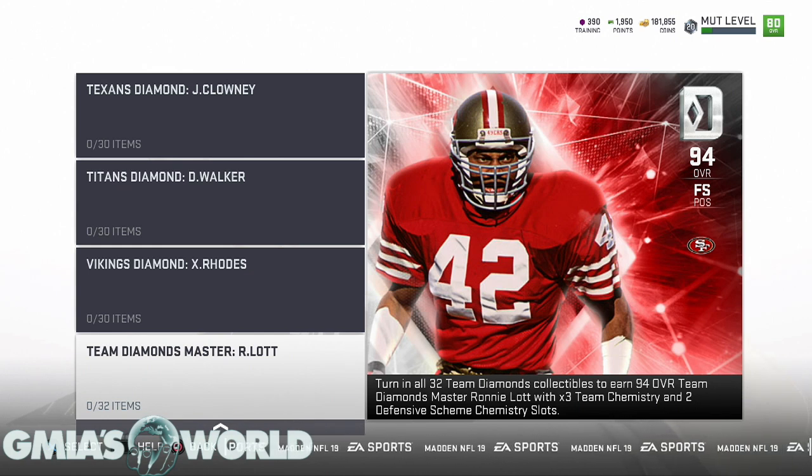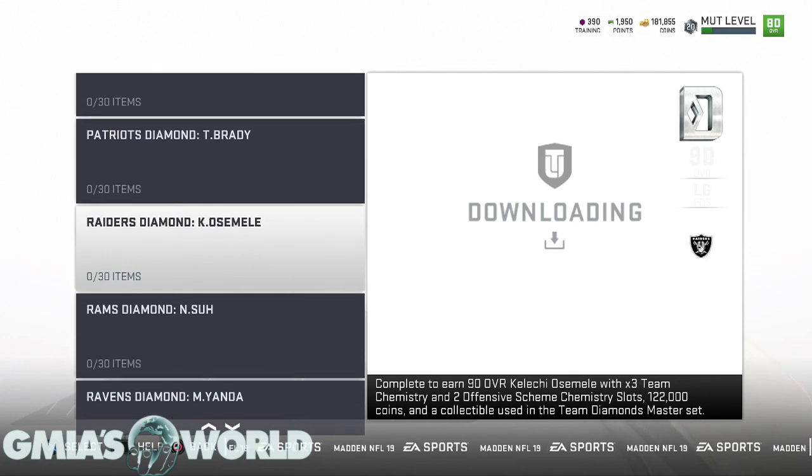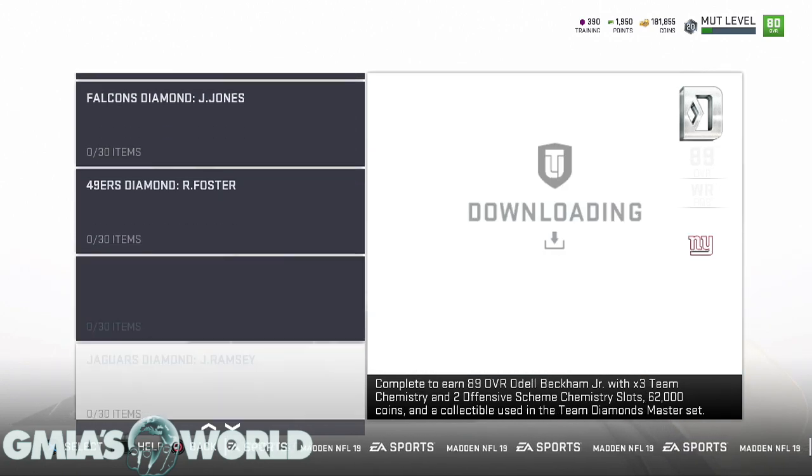Then you've got the Master — Ronnie Lott. Turning in all 32 Team Diamond collectibles earns you the 94 overall Team Diamond Master Ronnie Lott with three times chemistry and two defensive scheme chemistry slots. So you get a collectible for each one — 32 of them total. I just went through all 32 players.